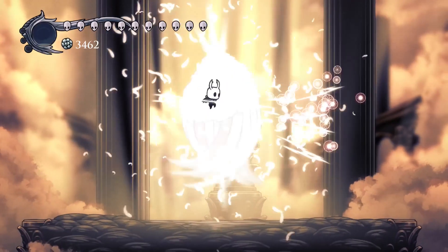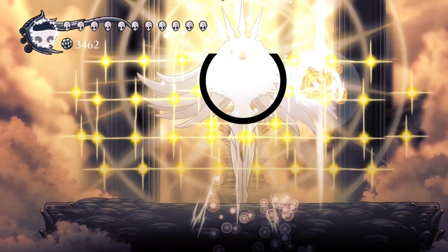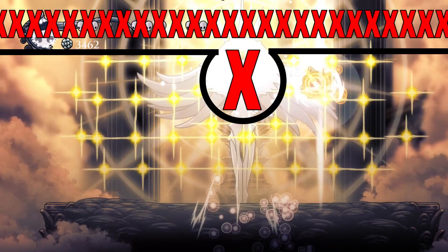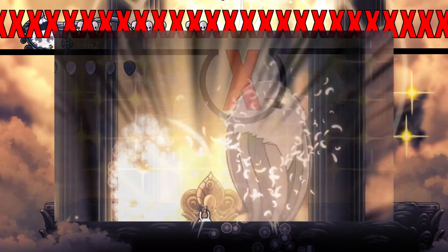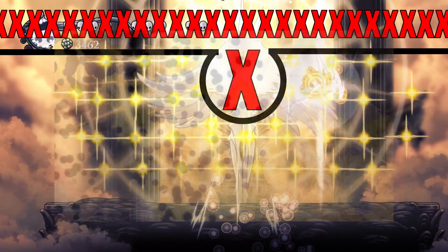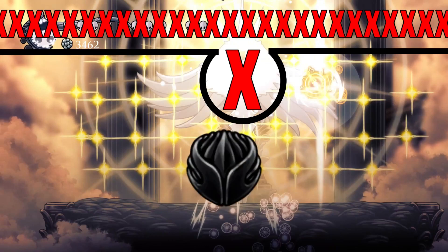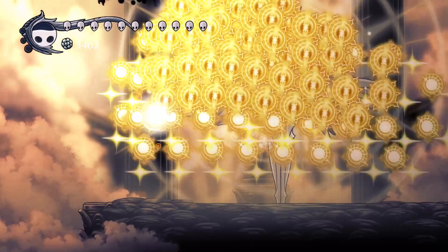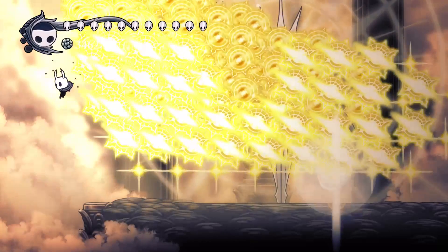The orb barrage in the first phase cannot spawn in the center of Radiance's face or above a certain line on screen, because these are not valid locations for orbs to spawn. Despite this, a normal Shade Dash cannot get over the orbs as it is too slow and too weak. So we use Sharp Shadow to go around the orbs — Sharp Shadow increases the distance of our Shade Dash, and this extra distance allows us to clear the orb spawn radius regardless of her position.